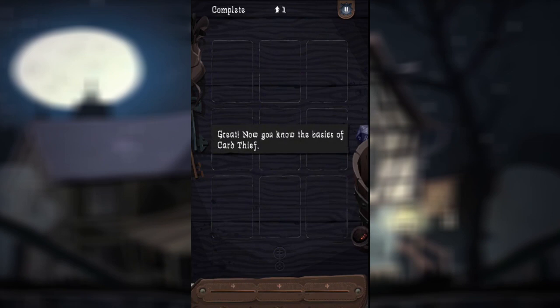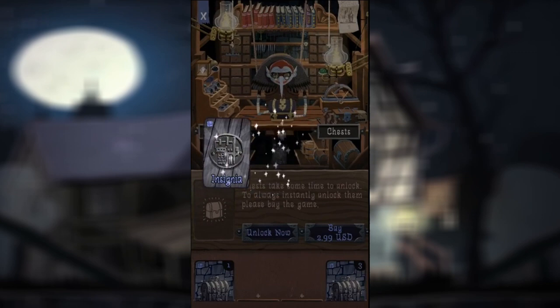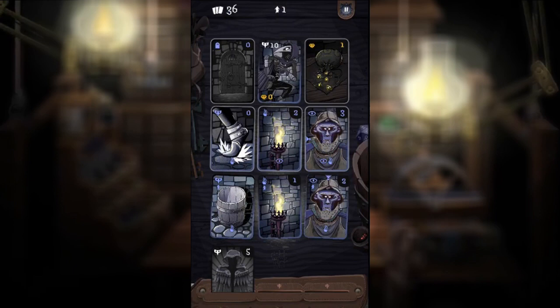Besides the actual gameplay with the cards, the tutorial leaves you to figure everything else out on your own. The treasure trove — I have no clue what it does after collecting 20 chests. With the guild master, I didn't even know I'd unlocked the chest with him until after I'd collected five or six. Unless you know this and have kept up with chest opening, you'll never find out how to get coins to unlock the next levels. Even when you do unlock chests, it only gives you one or two coins for the next level, making this way too tedious.